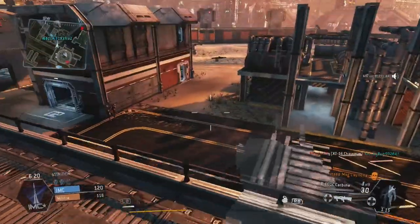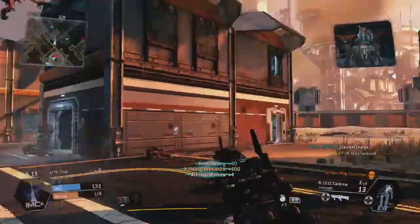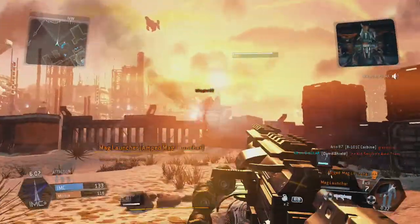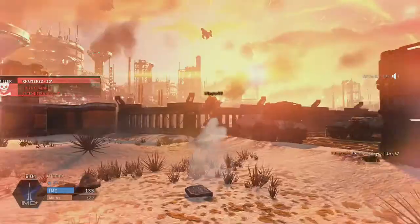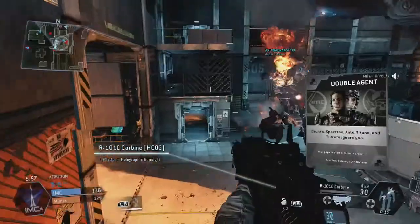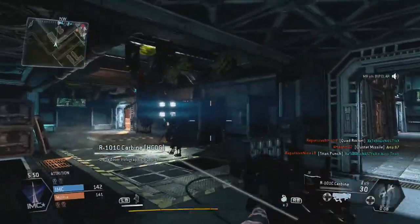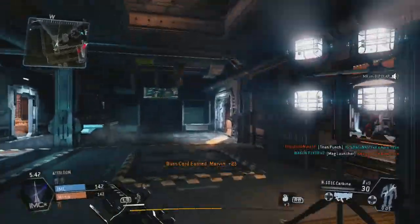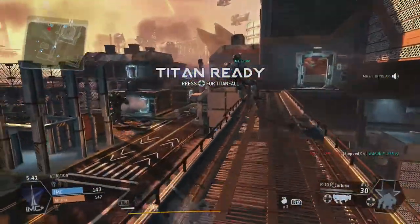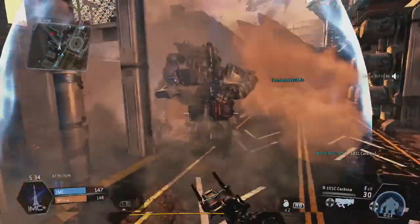I always kill those little Marvin dudes — I don't know if they turn into specters or what, but you get challenges for killing so many of them. Kill 25 and you get a little burn card for it plus challenge XP, which is nice. I tried out the story mode — it took about an hour to finish one half. I unlocked the titan with a lot of speed but not the damage. I was trying to unlock the Ogre but you have to do both sides; it only gave me the IMC side and wouldn't let me play as militia.